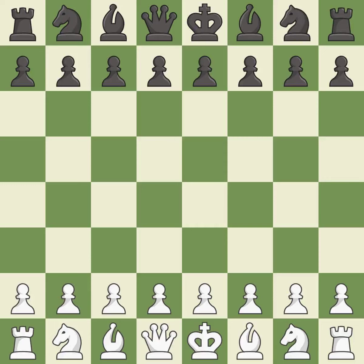Sicilian Defense, Canal, Mainline. 4.Bxd7+ Qxd7 5.00.